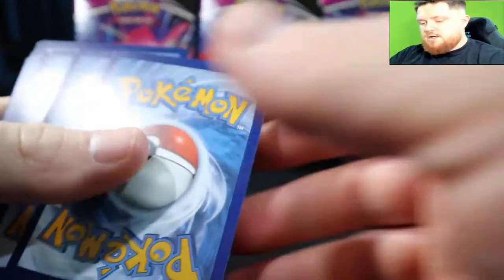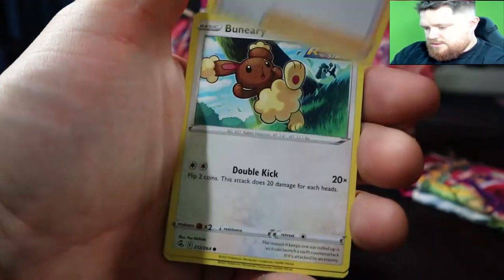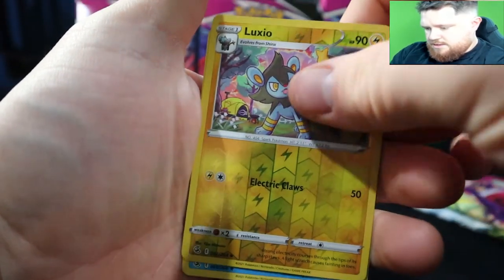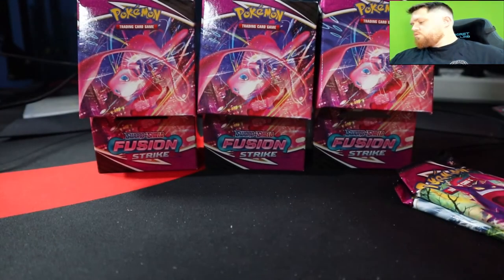Oh my god, can we pull another ultra rare hit? Dreagnaw, Goomy, Shana, Buneary, Basculin, Grubbin, Mankey, Garbodor, Corsola, and a Huntail non-holo rare. Two more packs left.